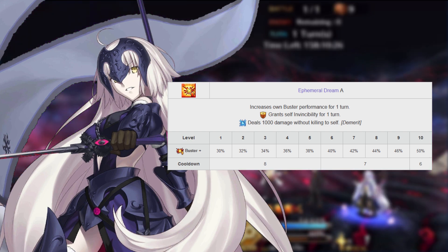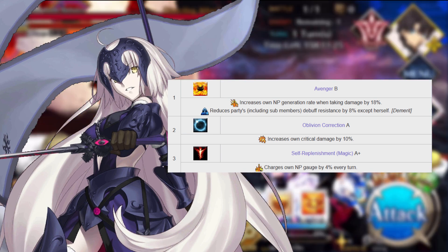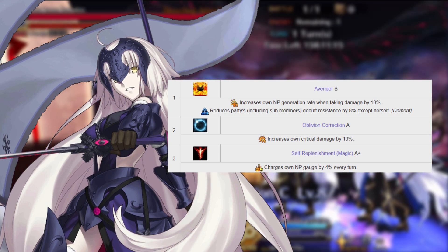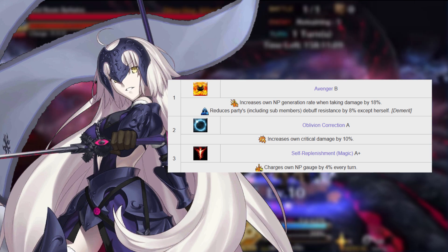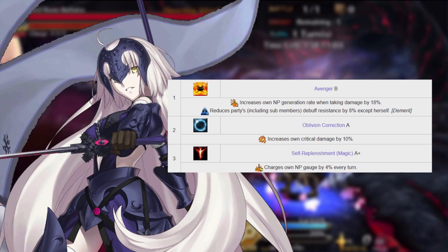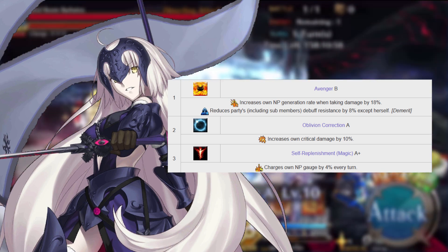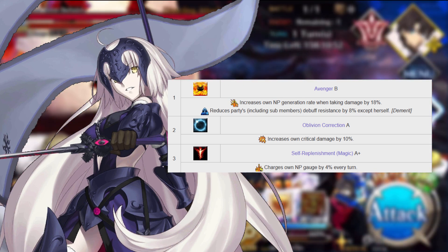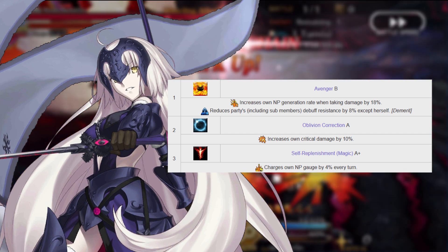Jalter's class skills also deserve mention because they're all very good. Avenger, Rank B gives her a flat 18% increase to her NP gain when damaged — combined with the 5% she automatically gets normally, that's a 23% increase to noble phantasm gain. Oblivion Correction, Rank A gives Jalter a flat 10% increase to her critical strength, which is why we focus so much on it when building her. Finally, Self-Restoration (Magical Energy), Rank A+ is just 4% NP gauge every single turn — free NP gain.